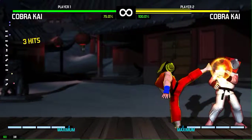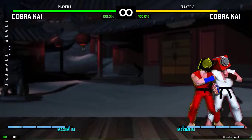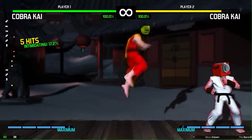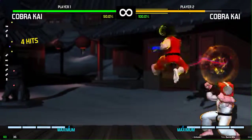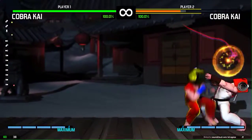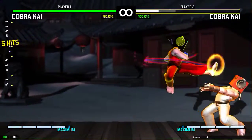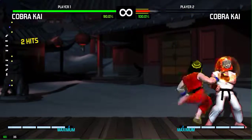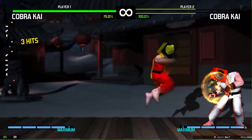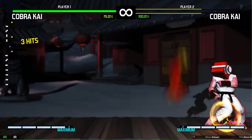It also has a Roman Cancel mechanic similar to what Guilty Gear has, so you can learn how to use that too. It's not the exact same mechanic but it kind of works. This is the combo I tried to learn earlier — I want to try to link it together. Yeah, if you didn't notice, I kind of gave up on that. I don't know how to use that.